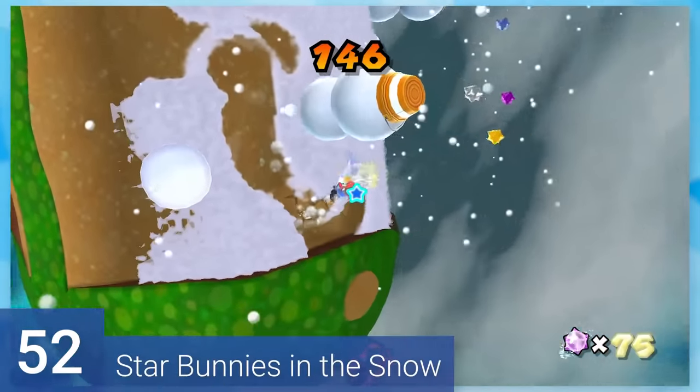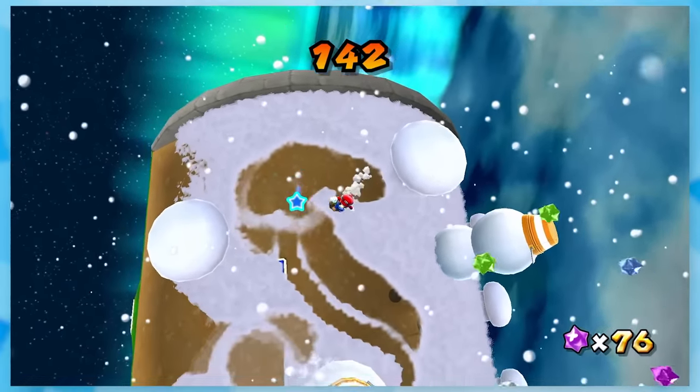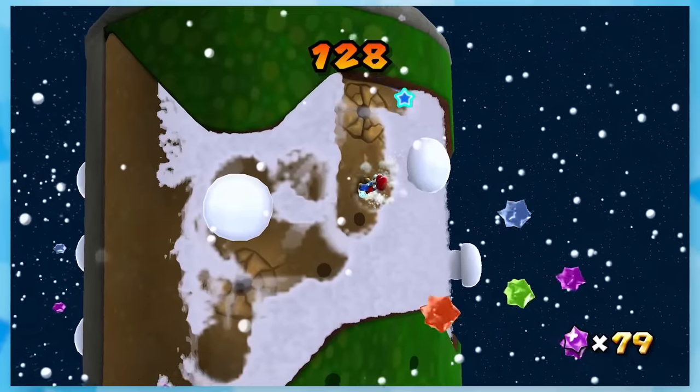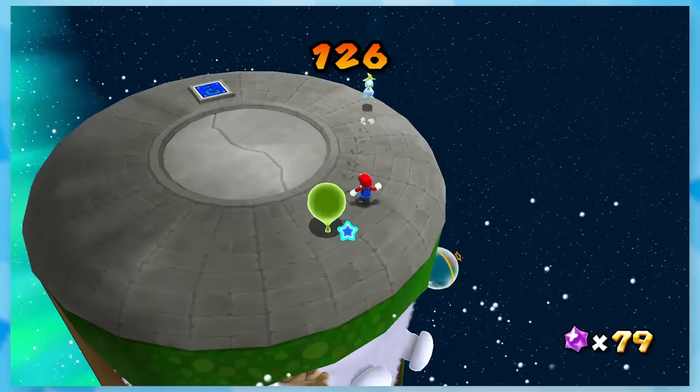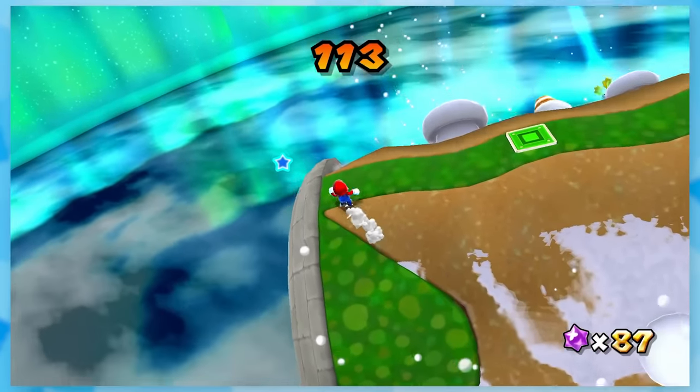52: Star Bunnies in the Snow. Assuming you know where the bunnies are, the timer is way too generous. It is interesting how this is the only level where you can use the cursor to move snow out of the way so Mario can run around faster, but otherwise you just find three bunnies. They took a lot of elements from the game and mixed them together nicely.